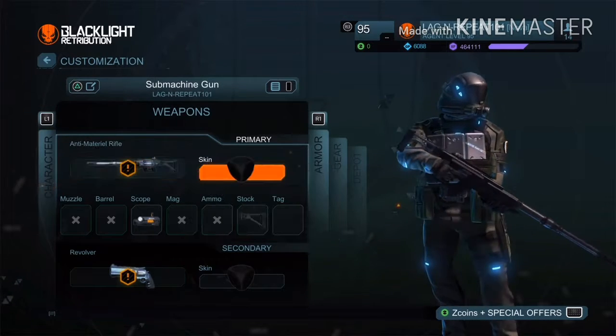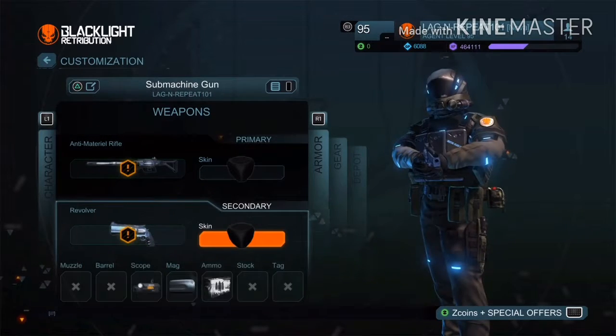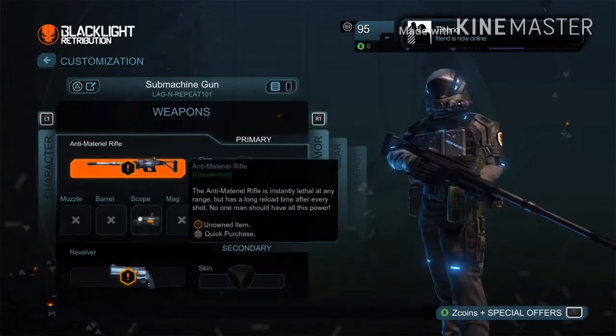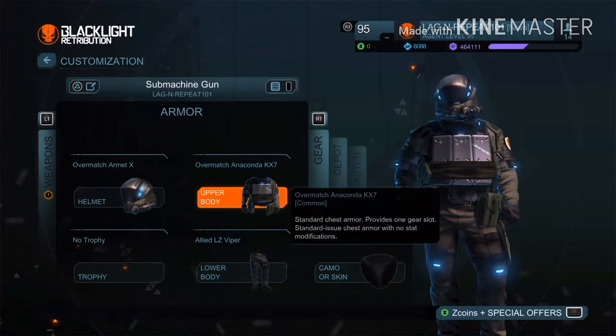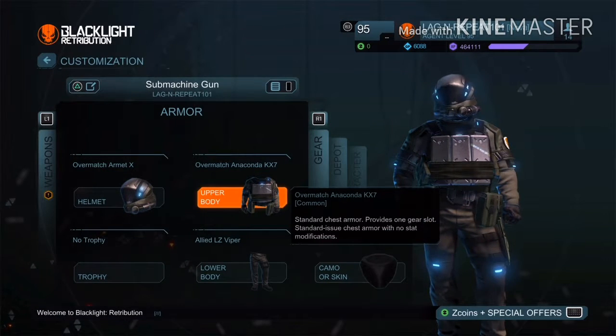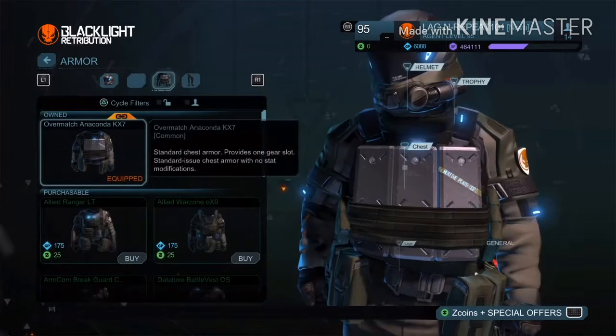I want to show you guys how to do it properly. So coming over here — you can't really get three weapons, but you can get camo and you can get upper body. Helmet I'm not sure, lower body I'm not sure.